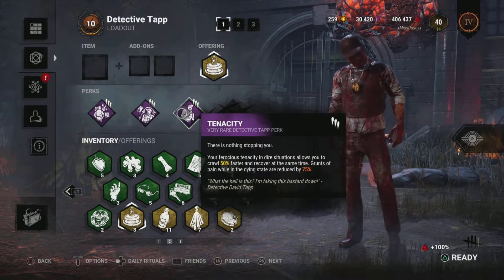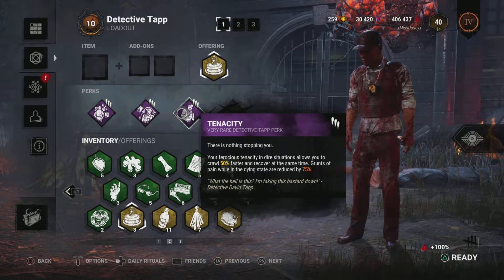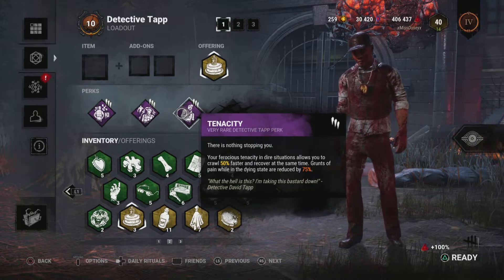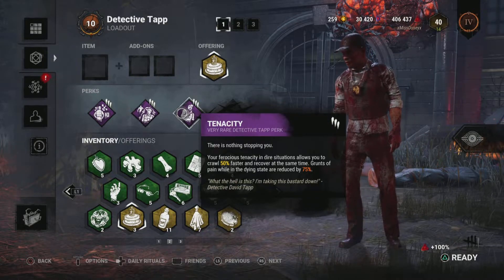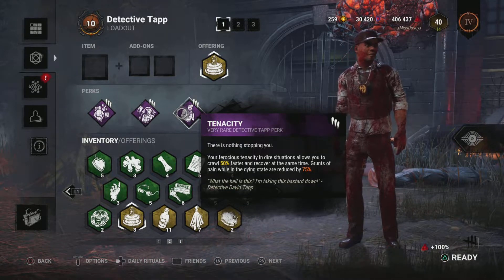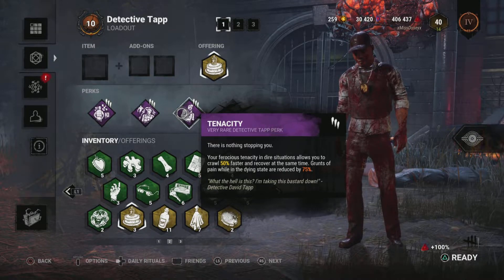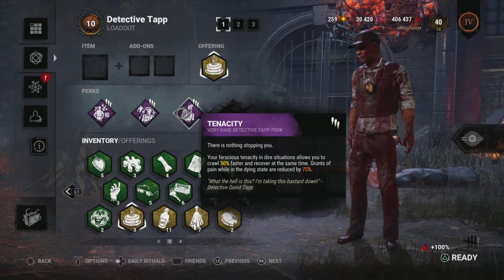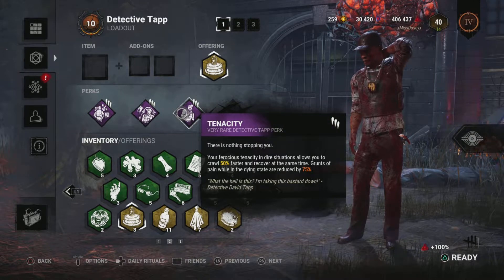Tenacity: nothing is stopping you. You're thirsty to survive in dire situations, allowing you to crawl 50% faster and recover at the same time. Grants of pain while in the dying state are reduced by 75%. So we can basically crawl and recover and we're super fast while doing it if the killer decides to slug us. Hopefully it gives us a chance to get away if they leave us on the ground. This perk with Unbreakable is awesome, and with the new Unbreakable changes, I think Tenacity may come into some builds in the future.